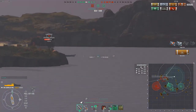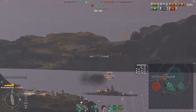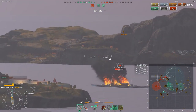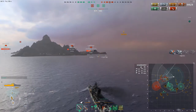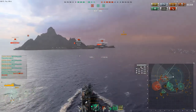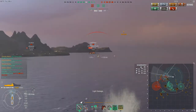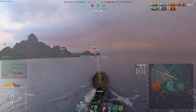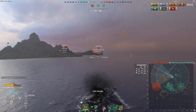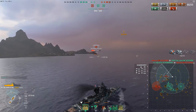I am detected now. The Scharnhorst at tier 7 has some of the lowest caliber guns in the game, so angling towards him is very viable in a tier 8 cruiser — even a tier 7 cruiser is pretty good. You see — no damage, one overpen probably through my superstructure. I switch to AP because AP does a lot of damage. I launch my torpedoes and try to see if he's going to change course, but he doesn't — he just keeps going straight.